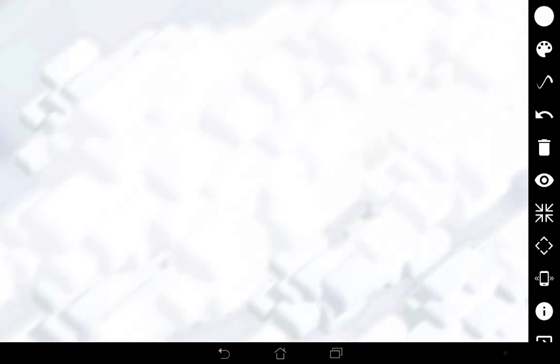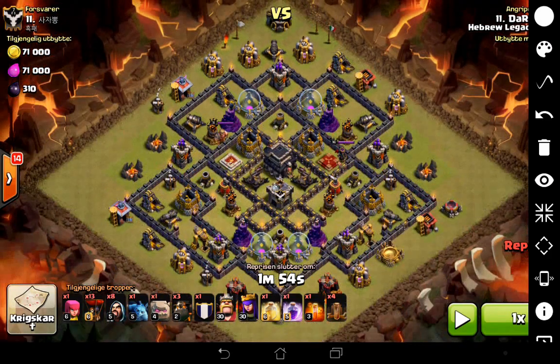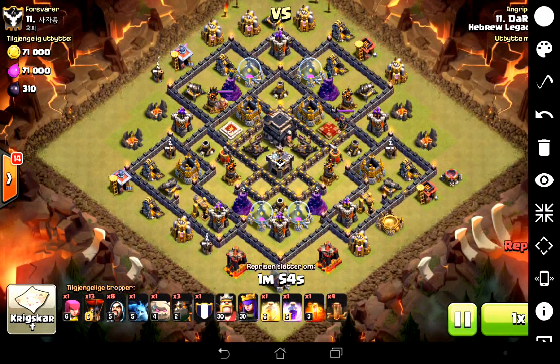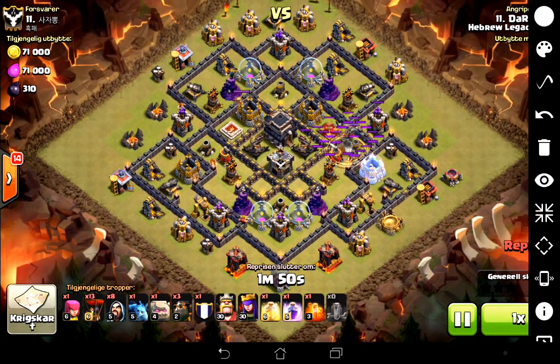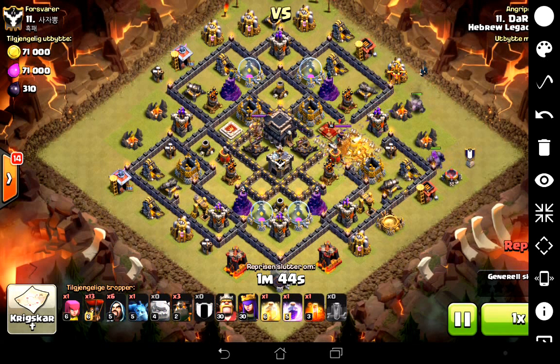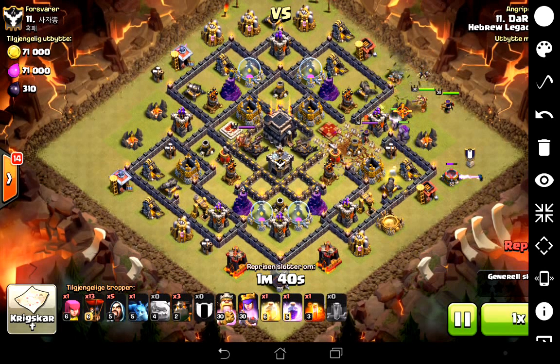First off we're going to watch an attack I did in our last war. This is actually against the General, and for any Clash with Dart veterans you'll know I have some history with this base, so it's quite funny I ended up attacking it this war. You can see from the army we've got 4 Earthquake Spells. They go down first to open up the base. Because this is the Golava version, the goal is to kill the enemy Archer Queen, the enemy CC, and take out 2 air defenses.